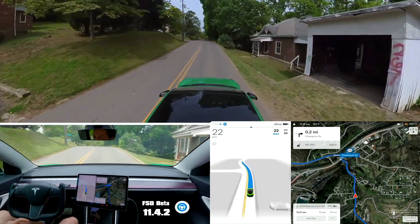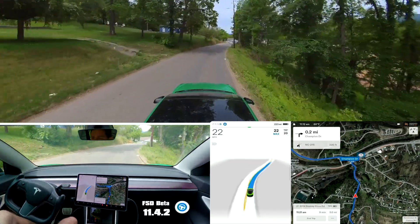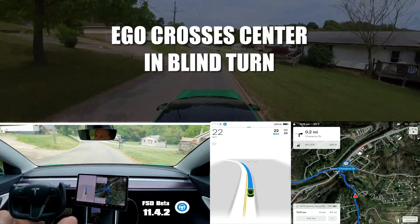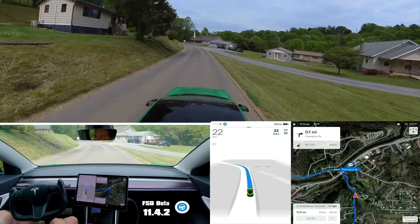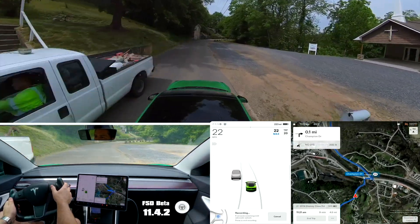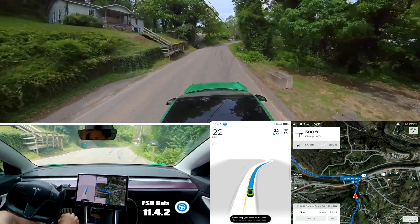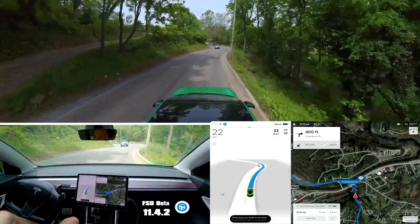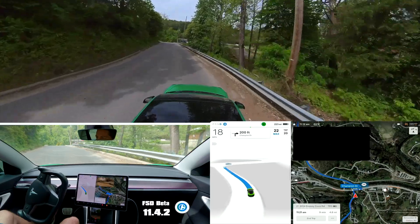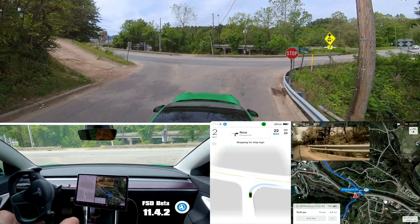There are some things that still aren't fixed — regressions from 11.4.1 — which you'll probably see here in a second. No slowdown for that car, but this isn't really the example I was talking about. It's going into the middle of the lane, crossing center on a blind curve — that's one of the regressions that is a big deal. On all versions of 11.3 that was fixed, and it was really awesome to not have to disengage in blind curves like that.